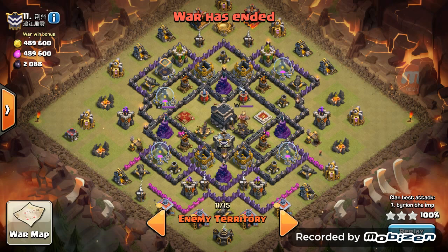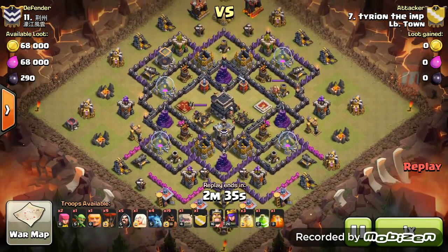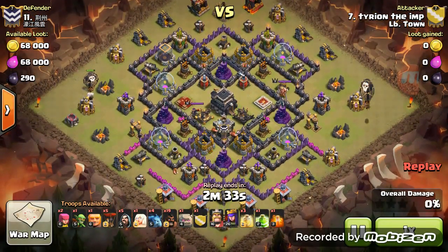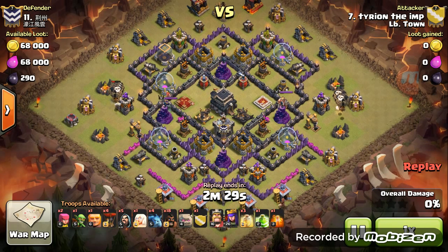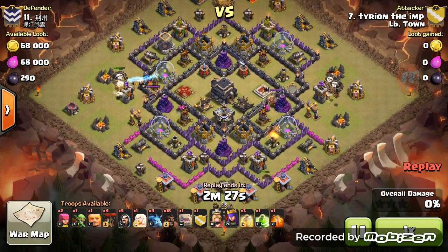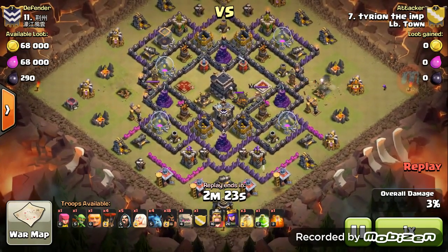It's Tearing the Imp here with another hog attack. Three balloons on the left to take out the archer tower, two balloons on the right to take out that archer tower, and a hog on the south side to pull out the lava hound.